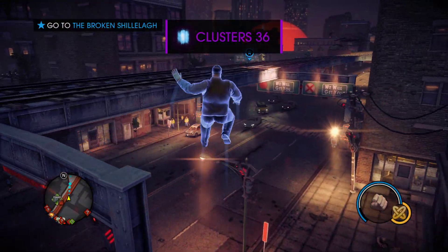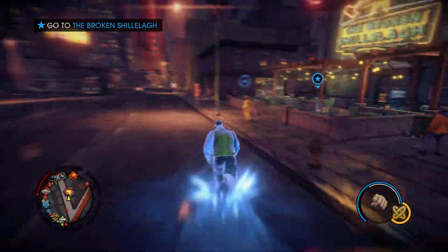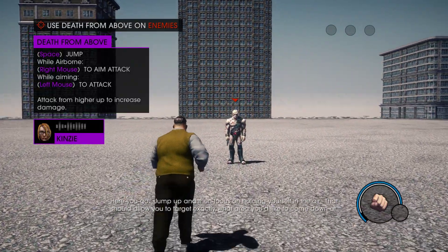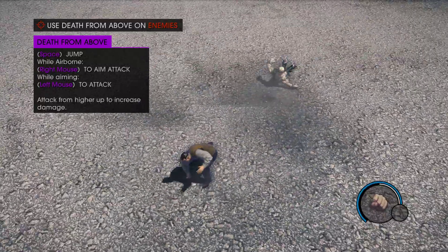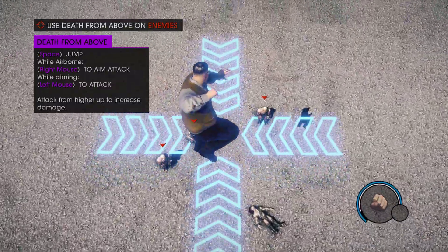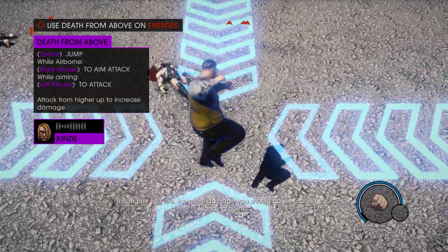Yee-hah! Here you go. Jump up and then focus on holding yourself in the air. That should allow you to target exactly what area you'd like to come down at. Seems like a good way to land where I want all the time. Does it matter how high I am? The higher you are, the more damage you should cause around your landing point.